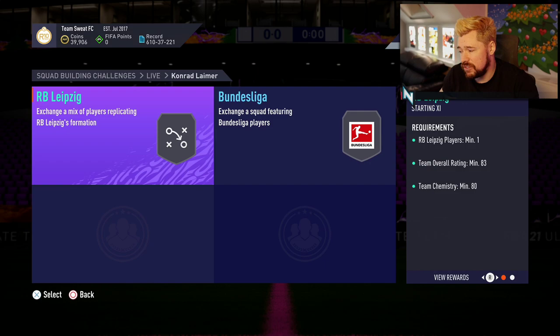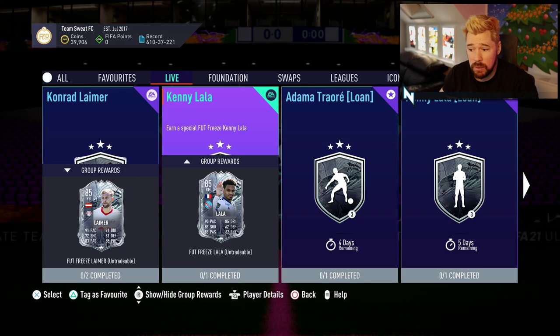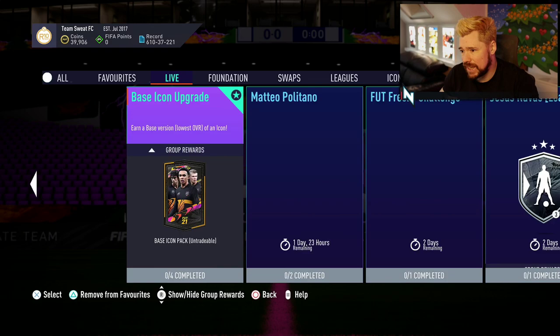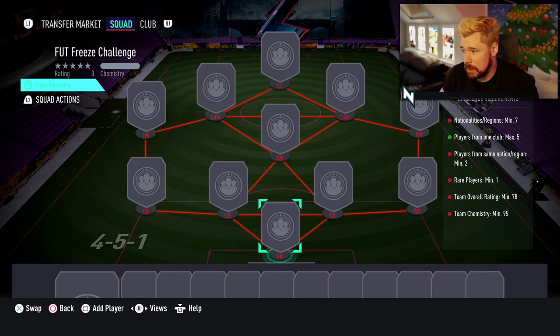His defensive stats are brilliant — defensive awareness and interceptions are very high, stamina and aggression also very good. This is going to take two segments: an 83 and an 85, so about 100-110k for your Bundesliga squads. There's also a Foot Freeze challenge for a prime gold players pack (untradeable) — seven nations or regions minimum, one club maximum five, same national region minimum two players, one rare player, 95 chemistry.